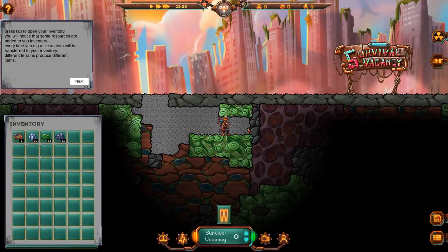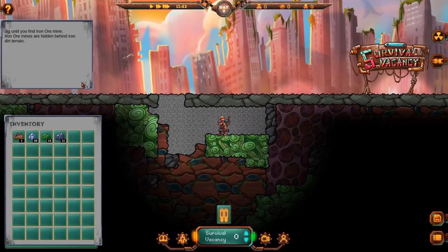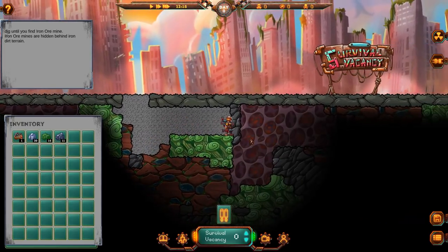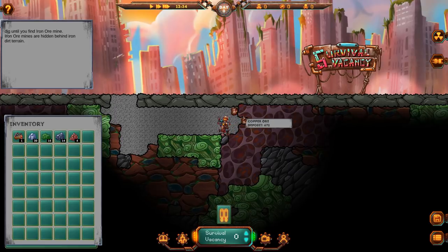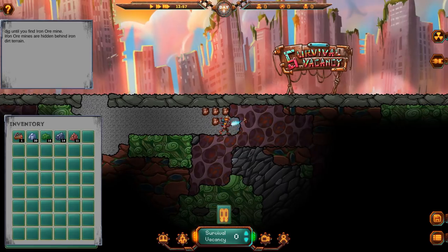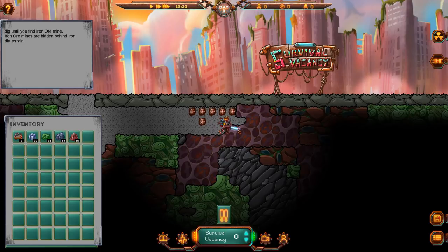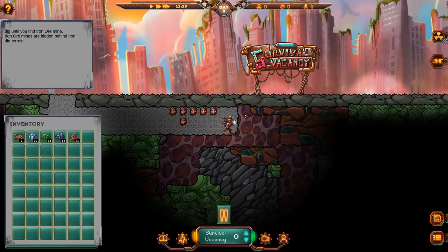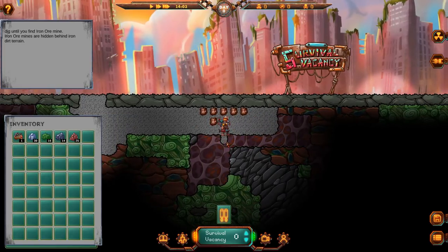So we just basically kind of dig ourselves a little hole here. It tells us to dig until we find an iron ore in the iron section. Is there any iron near us? There is over here. Let's see about going into this. This is copper, apparently — I was wondering what this was. So there's copper ores right here, which we can put deposits on those that actually produce iron for us. I just noticed that there's numbers on them, so they will actually run out over time.